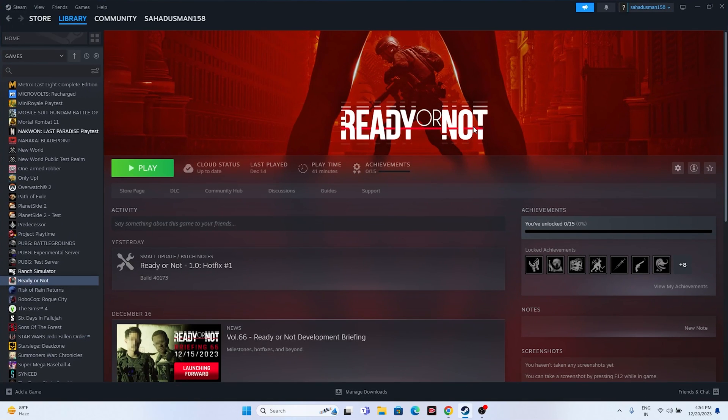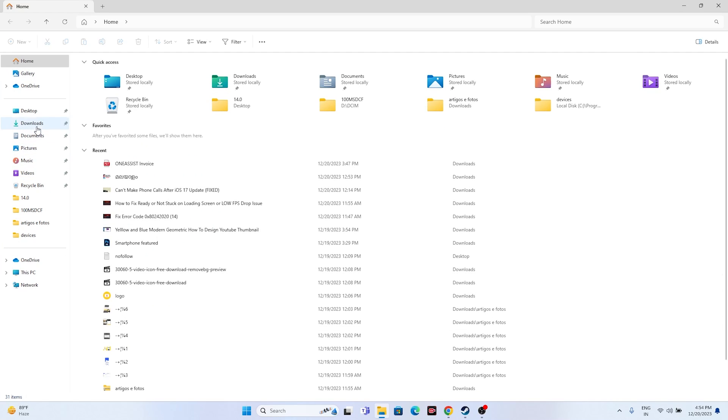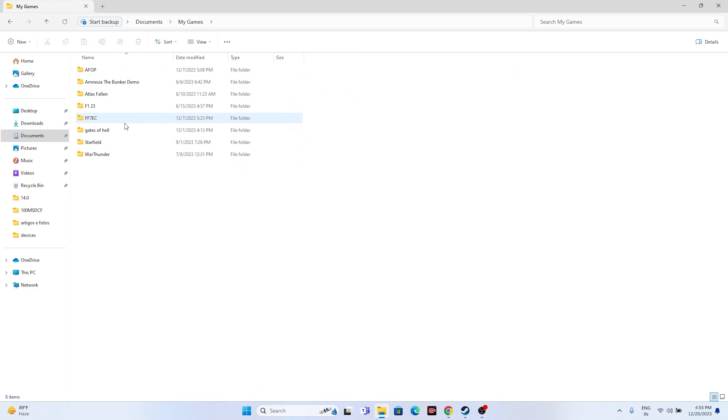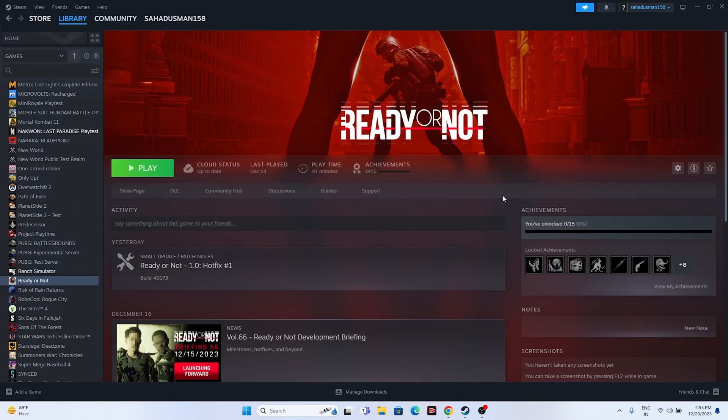The next step is to delete the saved game files. Navigate to My Documents, then My Games, and find the Ready or Not folder. Delete that folder. Keep in mind you will lose all your game progress, but launching the game fresh has worked for many users. It essentially resets the game to a clean start.